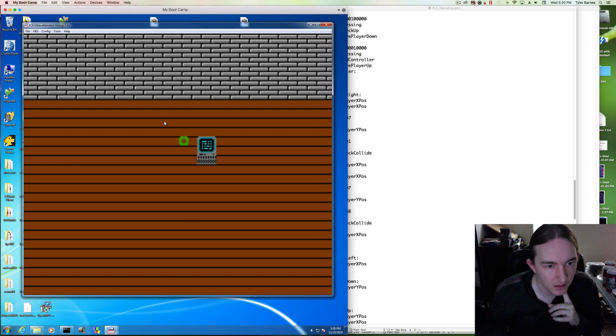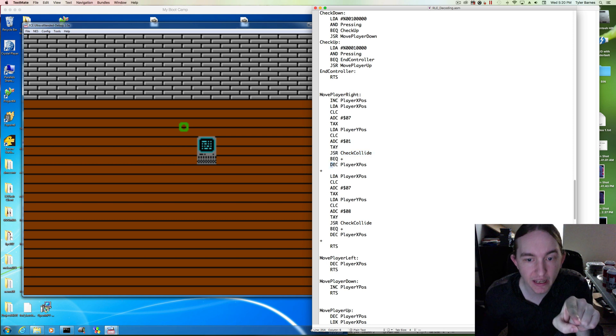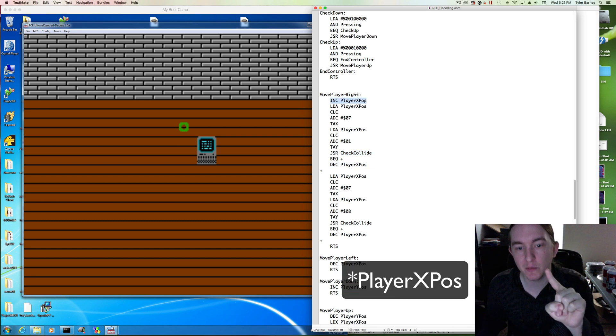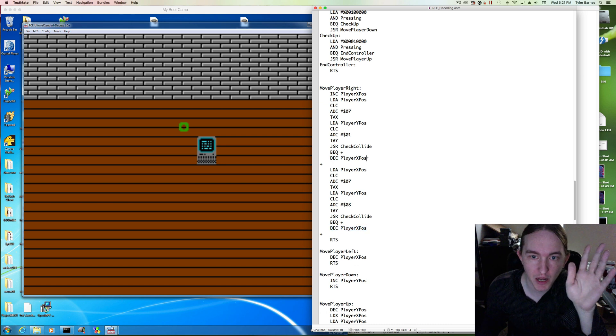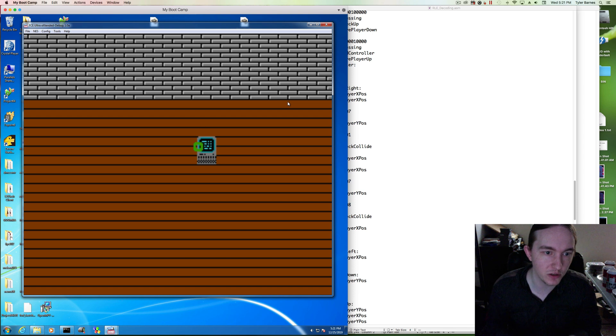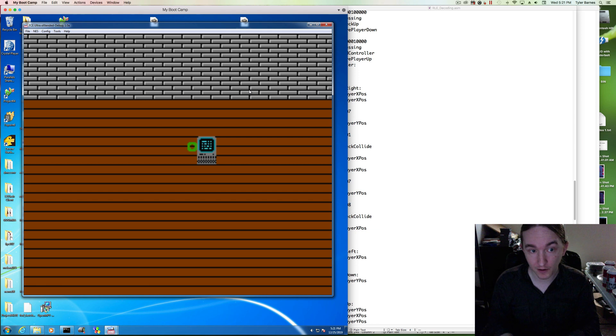This has done something I actually find positive in my specific scenario. We have two instances where it checks a point, and if it's colliding, it decreases the player x position. We're only incrementing it one time, but if it collides in both pixels, we're decrementing twice. So if we've clipped into the computer, both points collide, we increment once and decrement twice — the net result is moving to the left, ejecting us out of the obstacle.